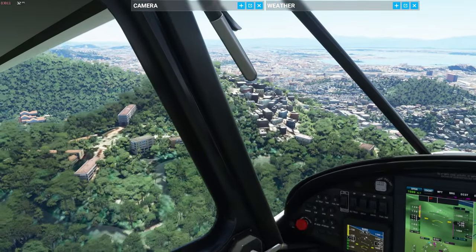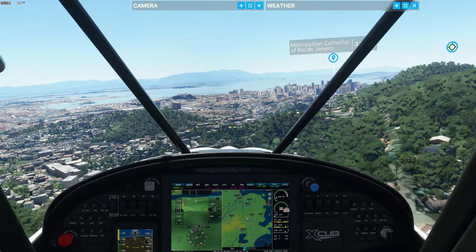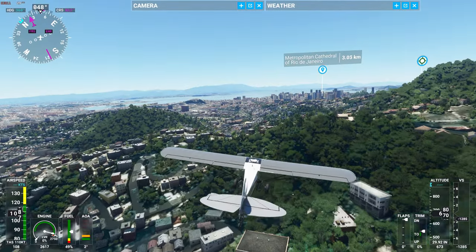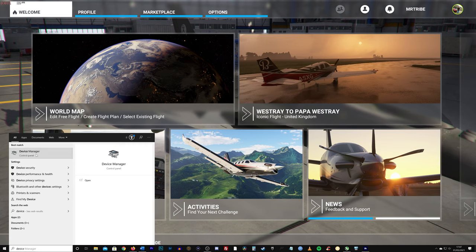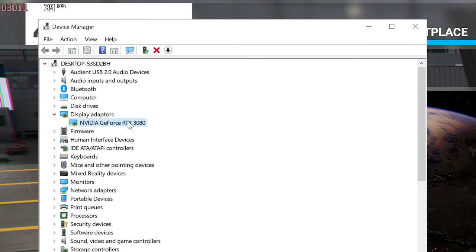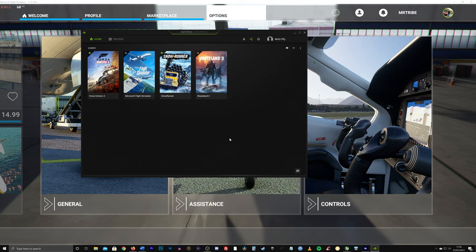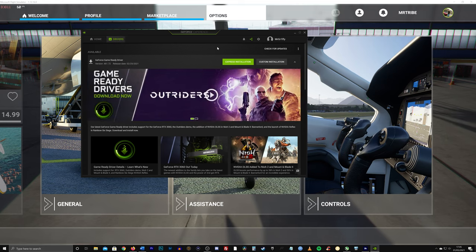Let's ensure you have the best driver — and best may not mean the latest, so search to see what experience people are having since updating to whatever version it is. This is especially true for VR, which can be a fussier experience. If happy to proceed, type Device Manager in the bottom left search bar in Windows 10, expand Display Adapters, right click on your graphics card and select Update Driver, then search automatically for drivers. You can also use the graphics card software to check for a new update — choose Express or Custom, then run the installer.